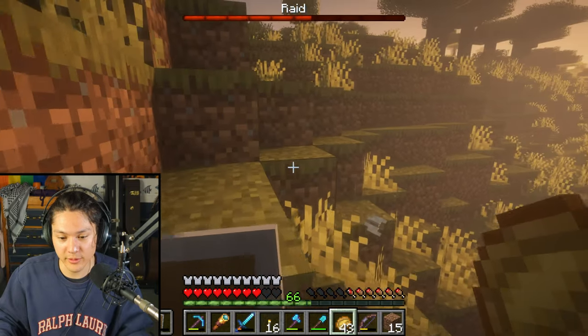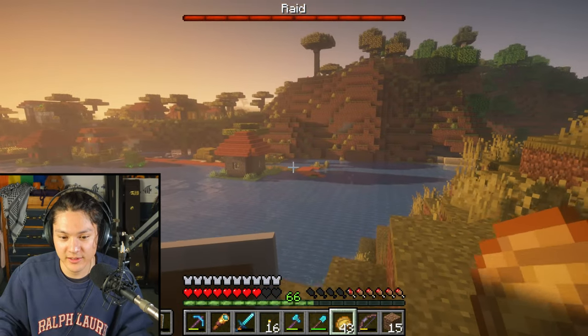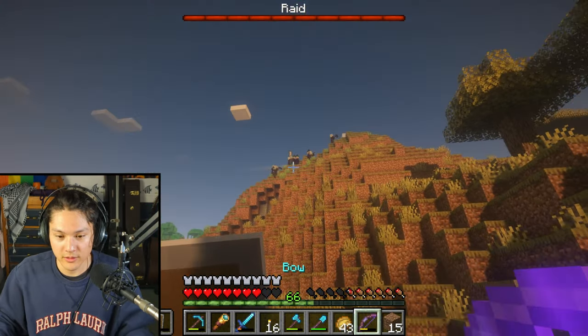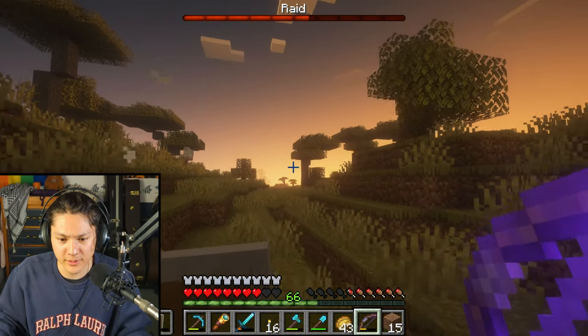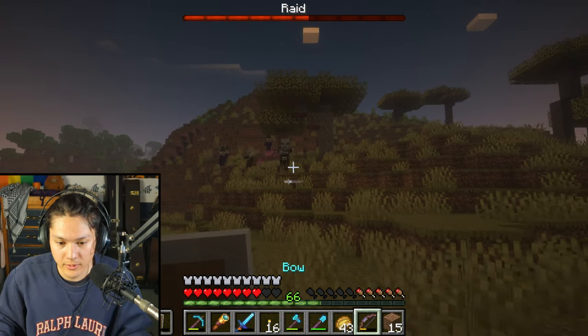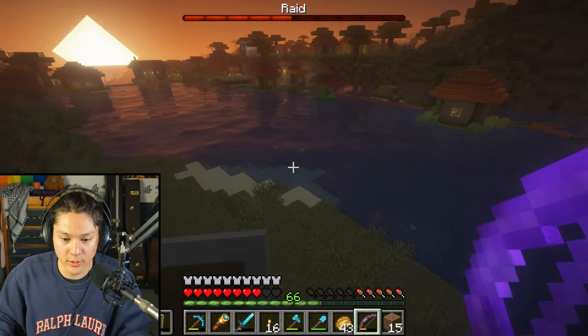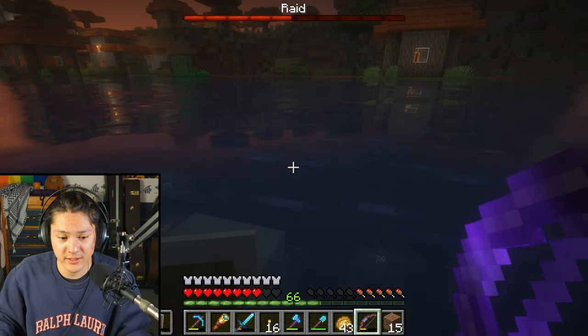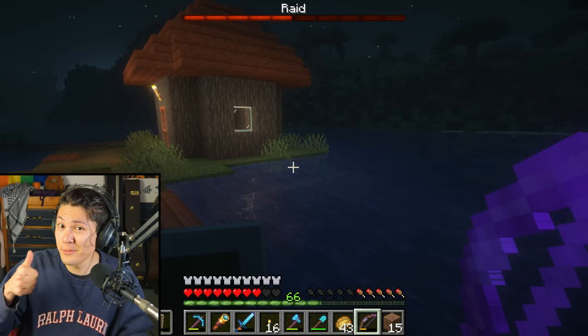Wow, there are so many of them! It's getting dark, the sun's going down. There are three witches here — I'm running, I'm going back to the village. I'm swimming with a bow in my right hand and a shield in my left hand — that's probably not the best way to swim.